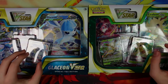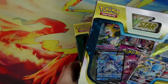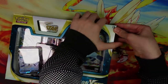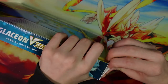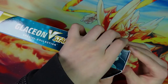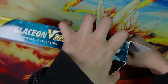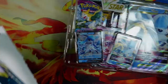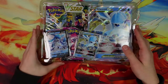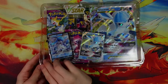Okay, so first let's open up the Glaceon V-Star box and hopefully we can get something good. So in this we have Glaceon V and Glaceon V-Star as well as the big card it comes with and a few packs.